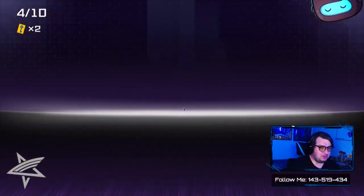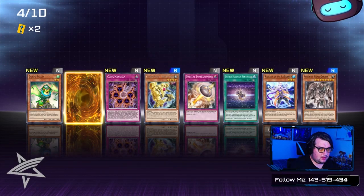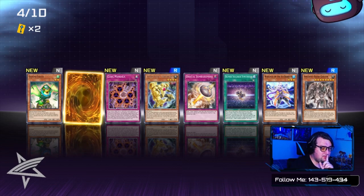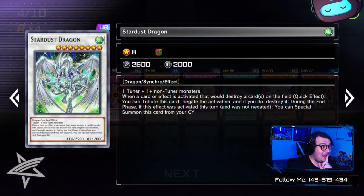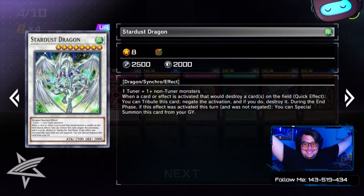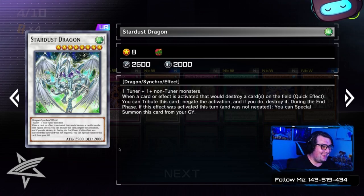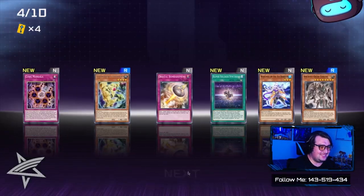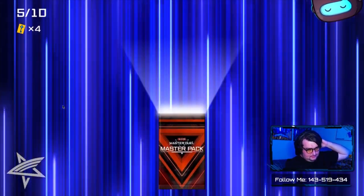I guess I'm doing speed now. What do we got? Ancient Gear Golem, and the Super Rare is actually an Ultra Rare — it's one of my favorites. Oh, you got Stardust Dragon! That's cool. Now I don't have to worry about Stardust so much. It's not foil though.